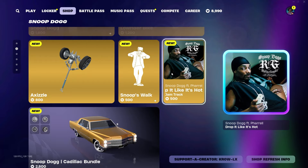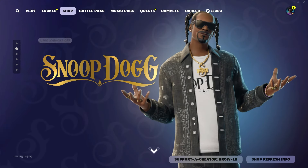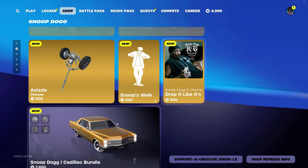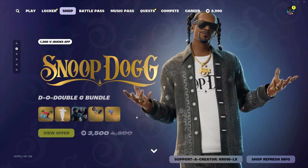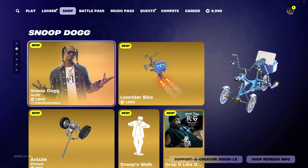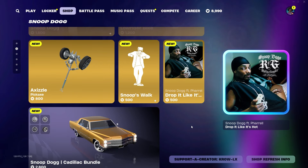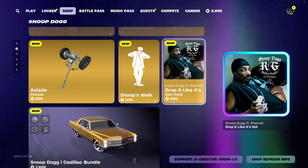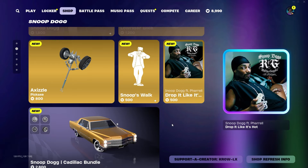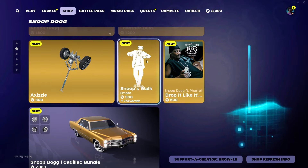Last but close to last, we have the jam track 'Drop It Like It's Hot', which is awesome. I don't love that it's included in the bundle though — it adds 500 V-Bucks. I'd gladly pay 3000 for everything else without the song, since I don't really play Festival Mode much.